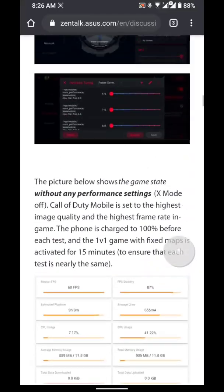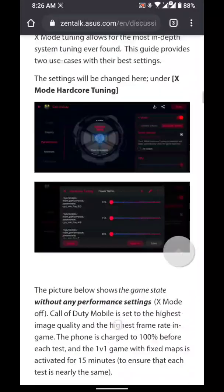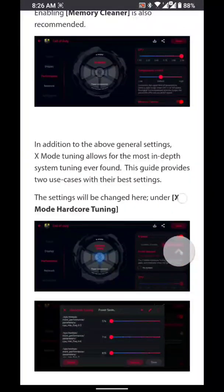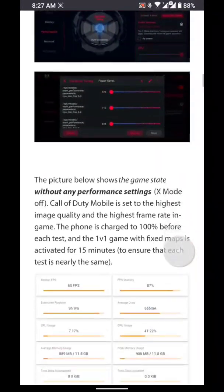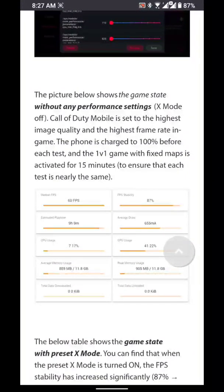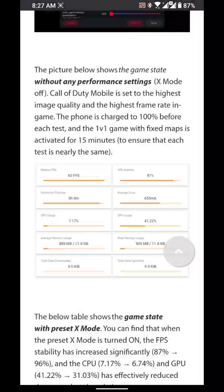So all you have to do is choose your profile — what you want. Like, for example, for this profile it's hardcore tuning, as you can see. Just follow this chart here, and that's what you'll be getting once you follow the profile for hardcore tuning.